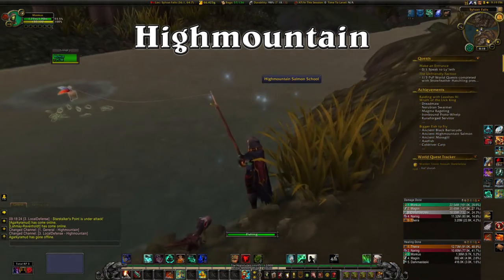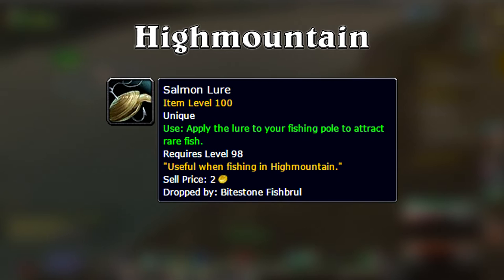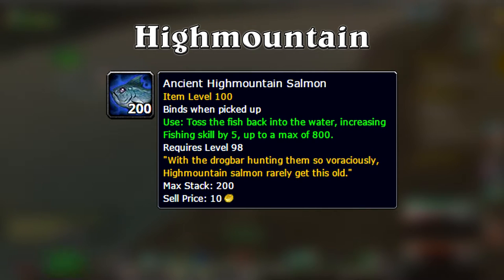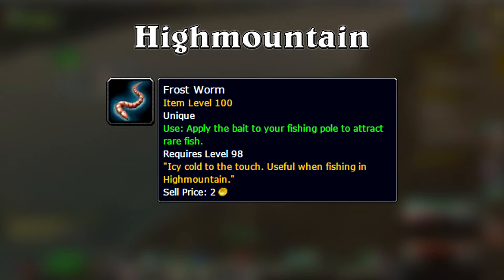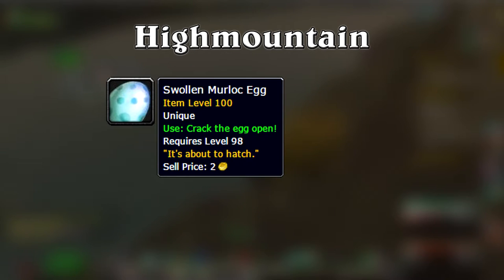In Highmountain, similar to Azsuna's toenail, the funky sea snail will summon a drogbar that drops the salmon lure allowing you to catch the ancient Highmountain salmon. Using the frost worm lure allows you to fish up cold river carps. Using the swollen murloc egg will summon a murloc that grants you a buff allowing you to catch mountain puffers.